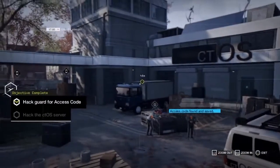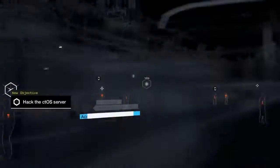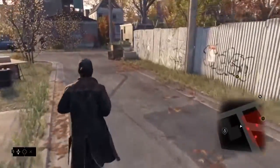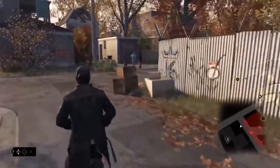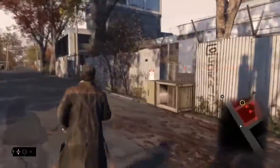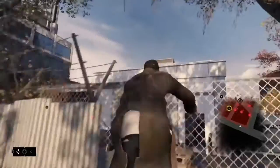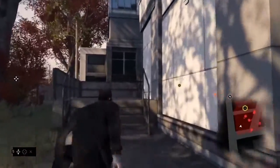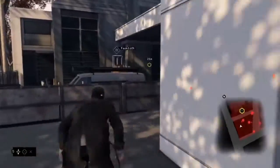Unfortunately, we can't access the server via the cameras — we need to sneak inside. One thing that was really important to us when we designed Watch Dogs was to fully support different player styles. Every situation in the game can be tackled the way the player sees fit. In this situation, we can go all out guns blazing, completely stealth without the guards ever seeing us, or we can hack from a distance without ever setting foot inside the restricted area.